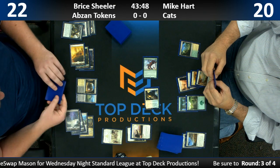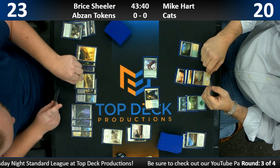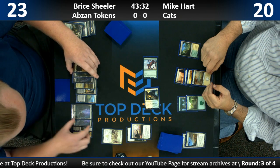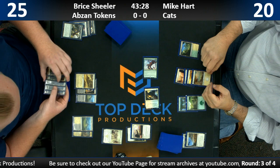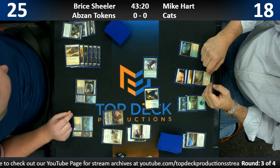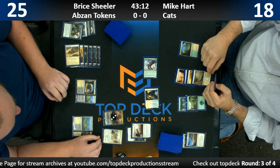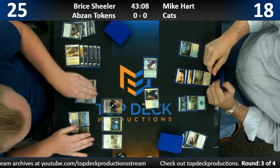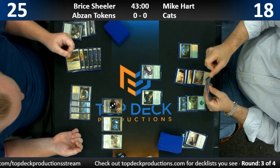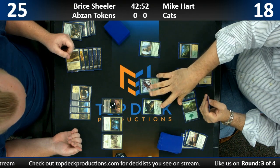If you're Bryce, you can play Vraska, destroy the cast out, get two treasure tokens, and then use your treasure tokens and two lands to embalm the Anointer Priest — getting two Anointer Priests and four life. He should at least get his treasures. He can't forget to get the treasures — it's part of the ability resolving.